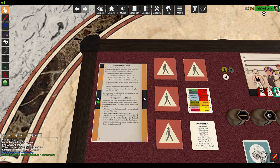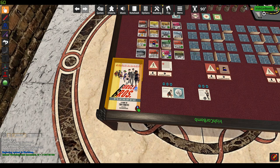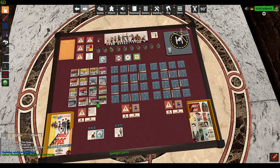I also added the rulebook — I made it into a PDF so you can just flip through the pages, or if you don't want it you just flip it over and it's done. I also added rolling areas so you can actually just roll your dice in there.